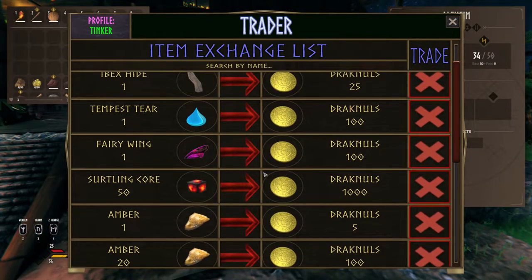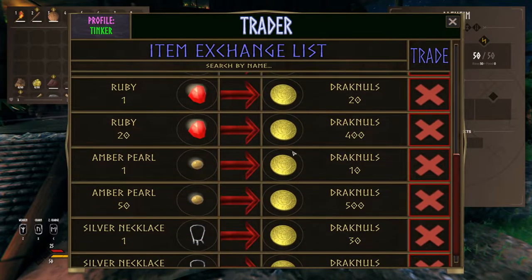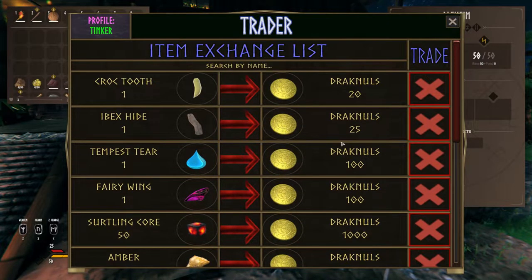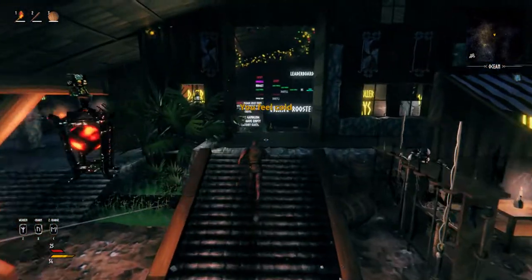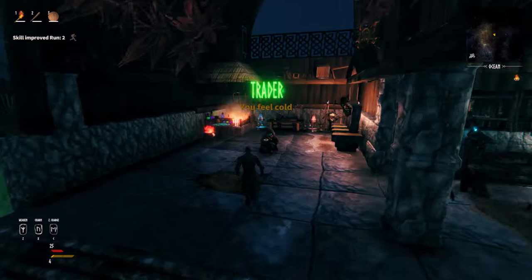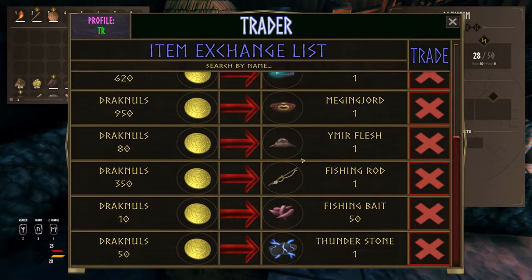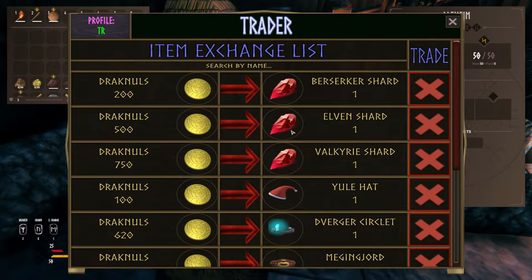One of them is Tinker. You can sell collectibles to him and get Draknows, which are our server currency. On the left side we have the Normal Vendor, which is similar to the vanilla one just with additions — he is selling shards for enchants, throwing in the epic loot.